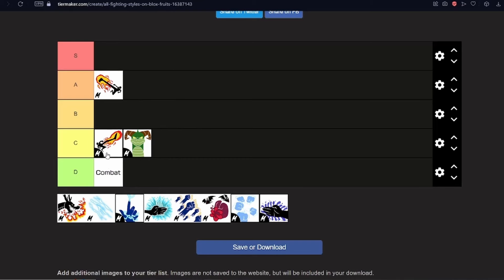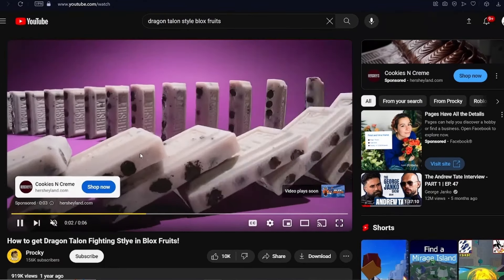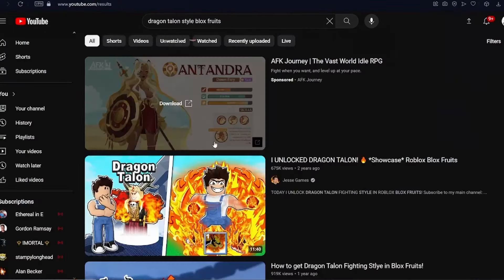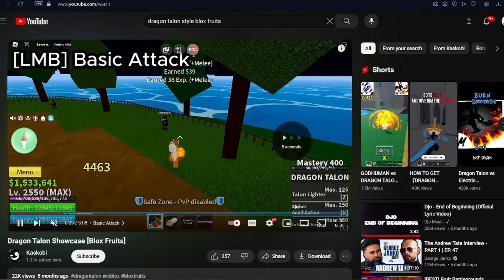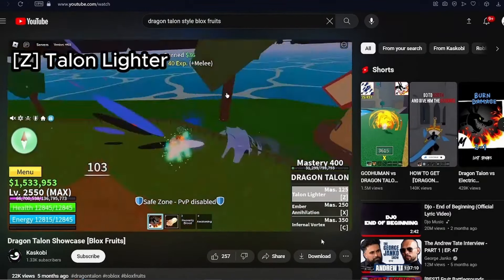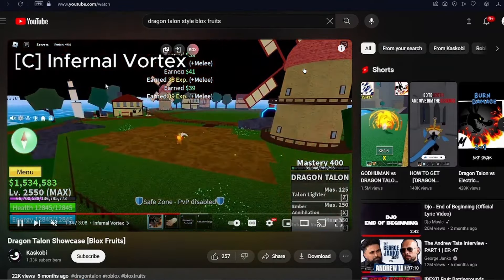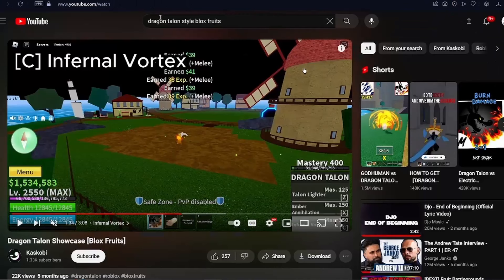Dragon Talent — found a video to check it out. The basic attacks use blue fire — so drippy! The Talon Lighter looks great and good for combat. Amber Annihilation looks solid. Internal Vortex — this looks great. Probably really good for combat. Going top of A Tier.